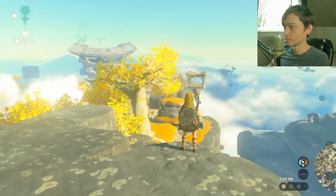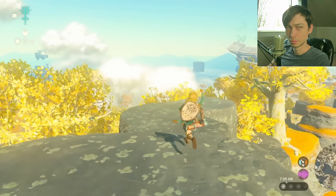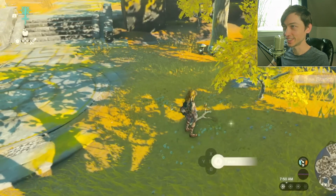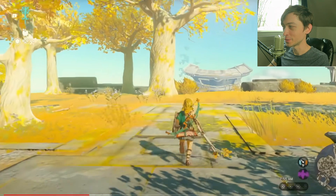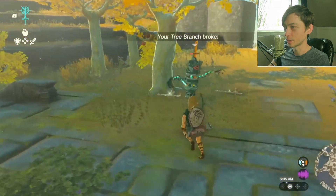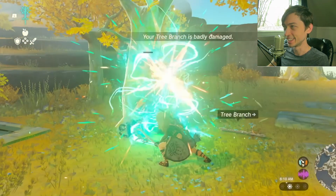The sky island has man-made structures and some trees growing here. You won't see many of those yellow trees on the surface though. There's a branch on the ground - it might come in handy later. There's a brand new enemy called a Construct. We'll fight it using the branch we just picked up - we don't have a sword yet. We defeated it!